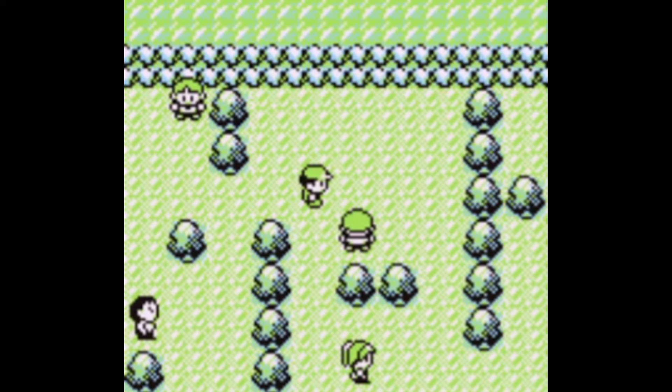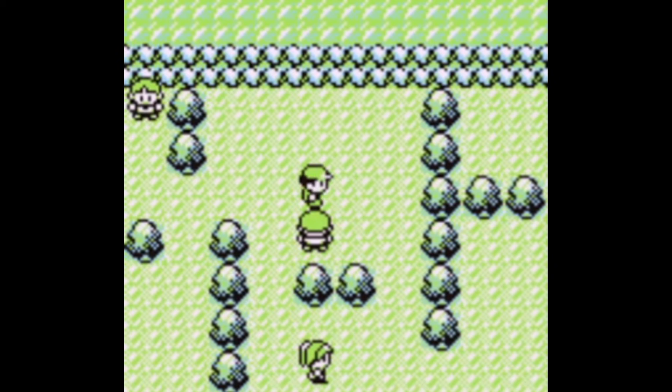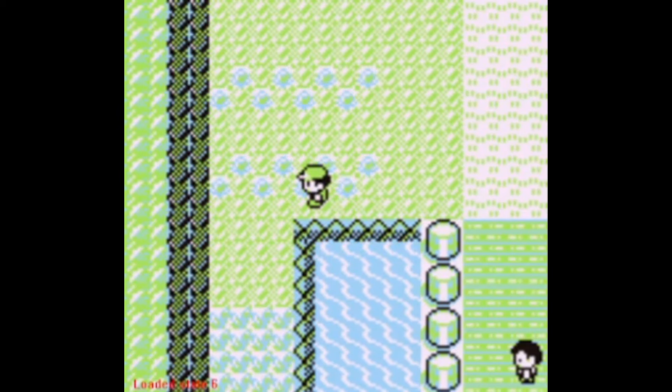Hello everyone, welcome back to 'Let's Glitch Pokémon Blue.' As you might see here, this notable trainer is used for getting Mew. I'm going to walk forward and you'll see I get screwed over because I freeze when I perform the long-range trainer glitch and then walk in front of a trainer directly without them walking. So don't do that - it's not very helpful. What I'm going to do is show you how to get Mew in Pokémon Blue.